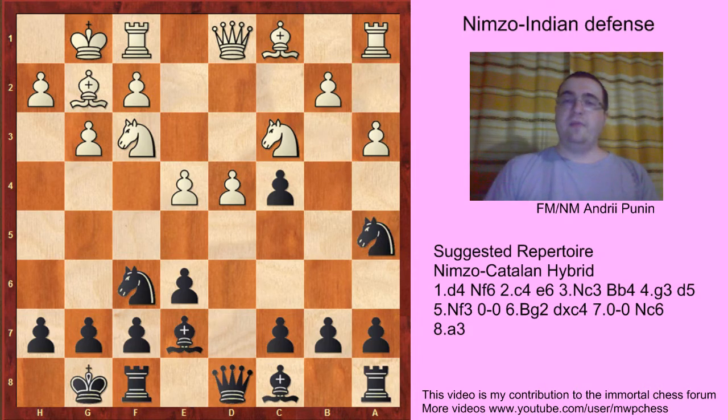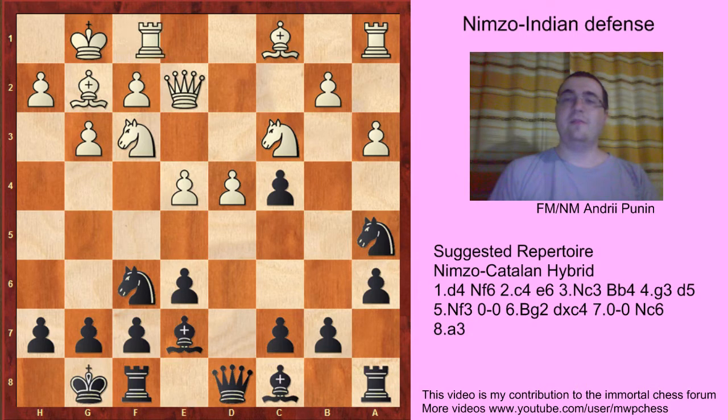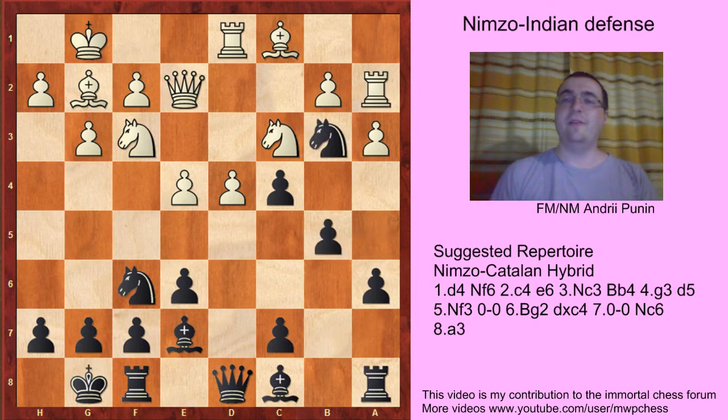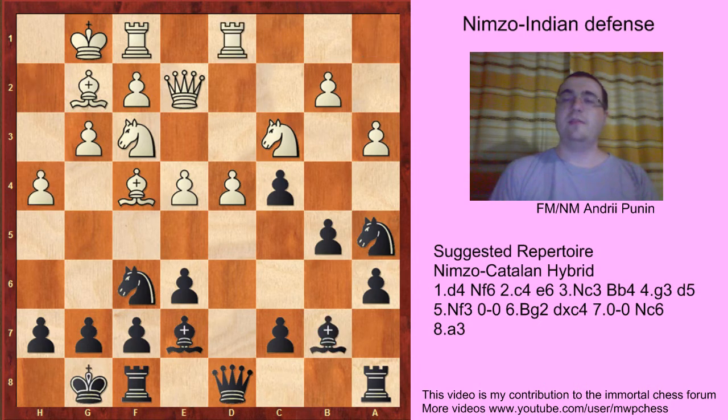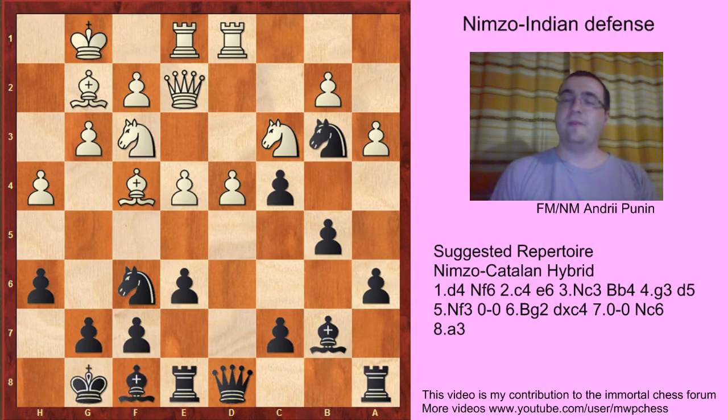And the best move is Bb3. If Qe2, then a6, with the idea of playing b5. For example, Rd1, Nb3, Rb2, b5. Bb3 - it's a transposition. Bf4, b5, Rd1, Bb7, h4, Nb3. If a4, then c6. If Bg5, h6, Bf4, Rb8, Rf1, and Bf8 - Hawkeyes against Leanderman - and black is better.